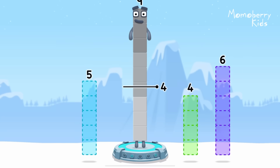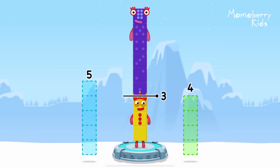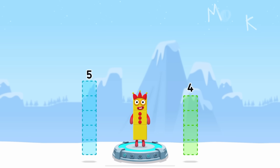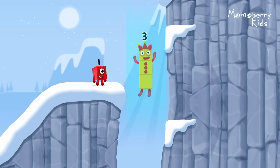Take number blocks away from nine to leave three: six. You got it! Nine minus six equals three! Three! Yes!